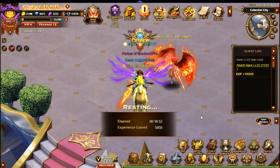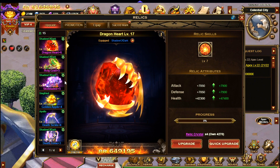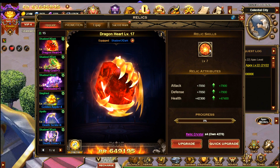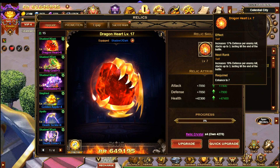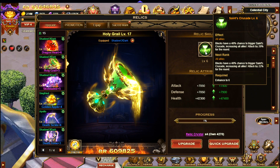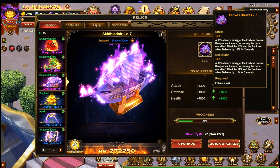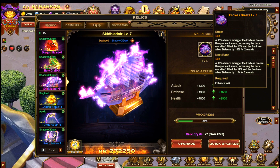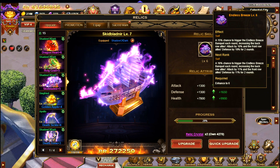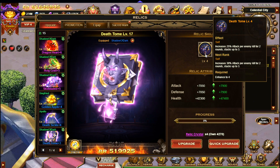Relics are extremely important. The ones I have equipped currently are Dragon Heart, Holy Grail, Skid Bladnir, and Death Tome. Dragon Heart is defence so not optimal for a damage build, but useful for the percentage increase to defence. Holy Grail has a chance to trigger Saints Crusade on a block, increasing attack by 20% — a pretty significant attack increase. Skid Bladnir has a 15% chance to trigger Endless Breeze, which increases attack on the back row, so make sure you are on the back row. Death Tome increases attack by 25% per enemy kill at this level — useful in Endless Trial, but not so useful against bosses.